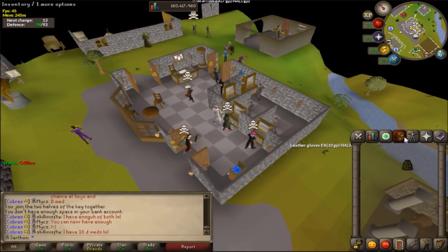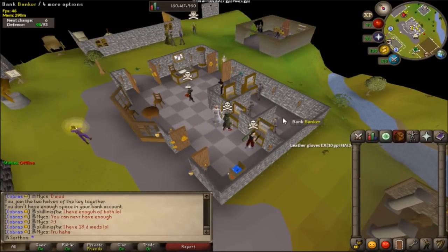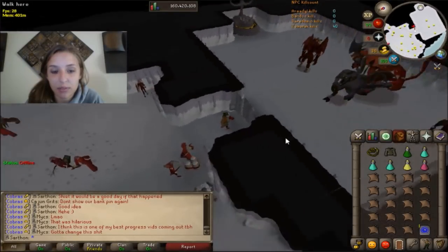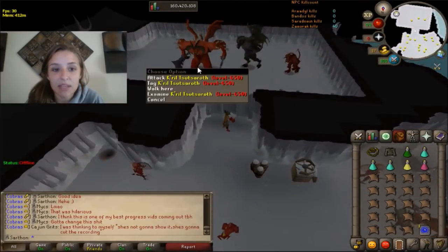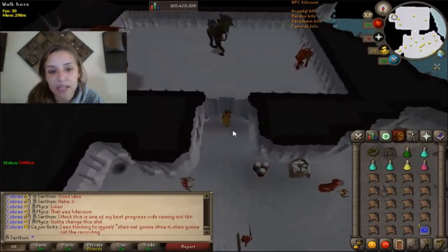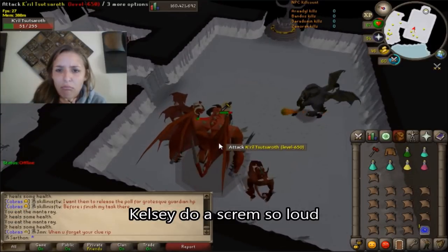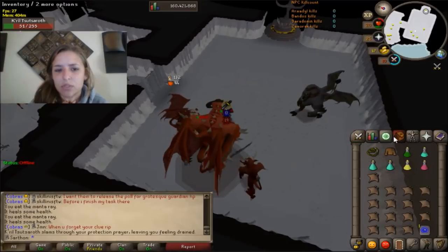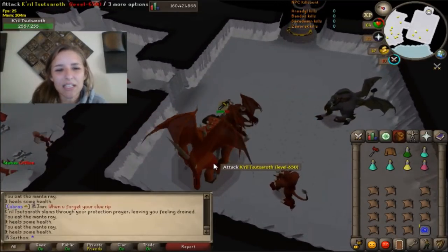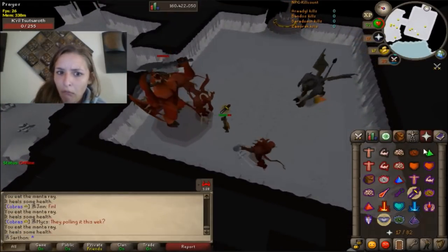For the Fremennik diary I pretty much have to kill all the God Wars Dungeon bosses. The problem is every time I've killed them I've done another diary in between, which cancels the consecutive order. I'll go kill Zamorak first. I messed up and brought a whip instead of arclight — wasting my charges. Also I should probably be on normal spellbook, and I forgot antipoison. Come on, let's just get this kill and teleport out.